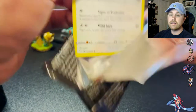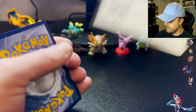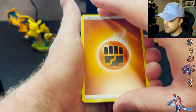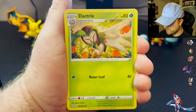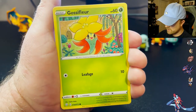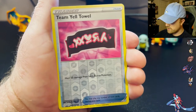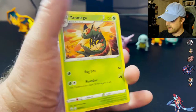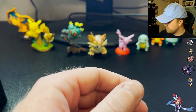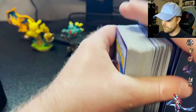Last pack magic — it's happened to me before, let's hope it happens again. I want the Charizard. If it was in this last pack, I would throw up. Floatzel, Dartrix, Rotom, Eevee, Gossifleur, Chewtle, Morpeko, Cacnea, Team Yell reverse — and a bust on the last pack, Yanma. But look at all of that — cannot complain one bit with the pulls from that. Outstanding.